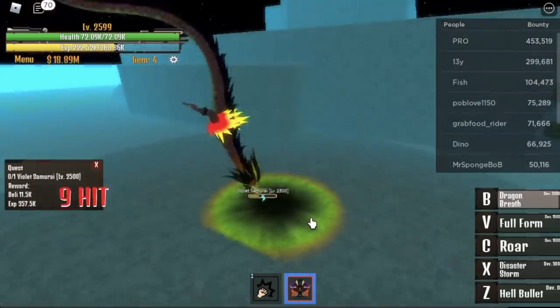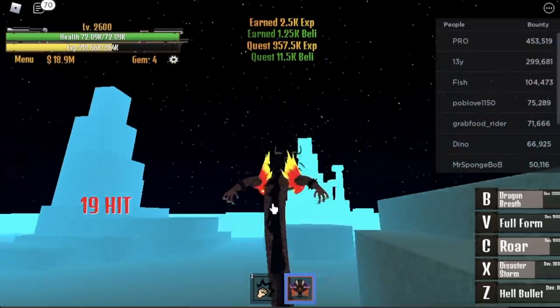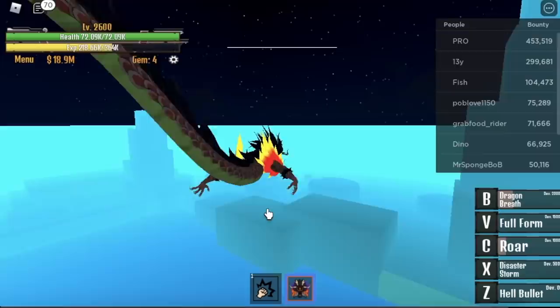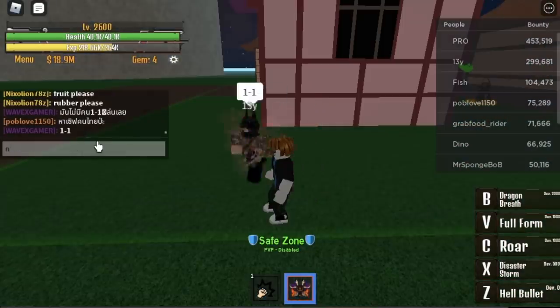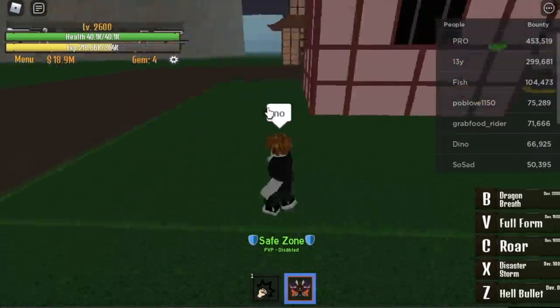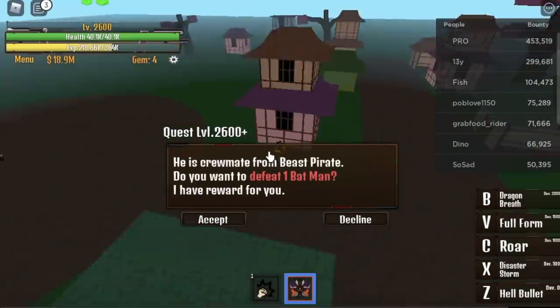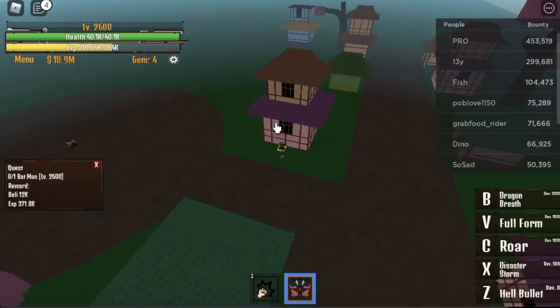When you reach level 2,600, we can now go to Floresca. We skipped 1 quest again — because that quest is almost the same as the Violet Samurai. Avoid the dude who wants to fight one-on-one; this will just make grinding slower. When you reach max level, you can do that. So at 2,600, you can start defeating the Batman. It's kind of easy.